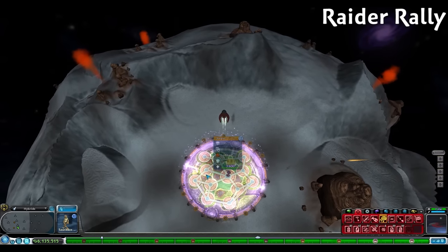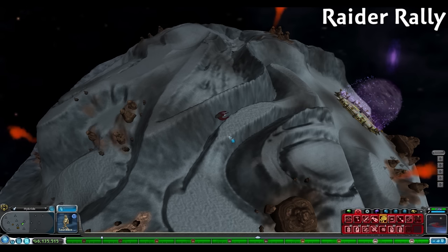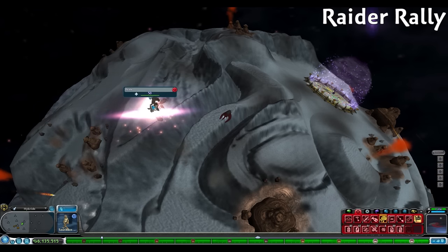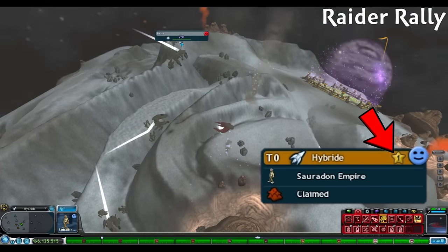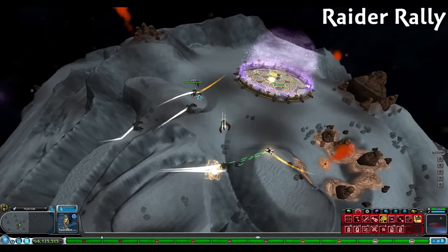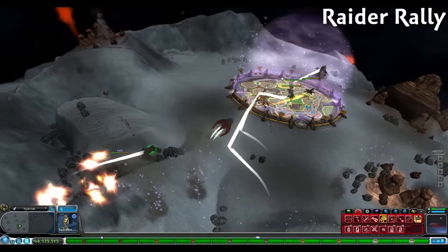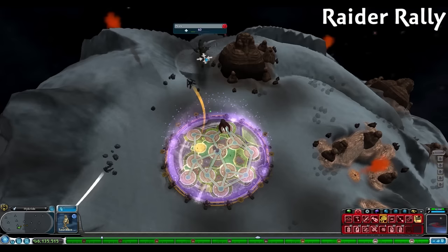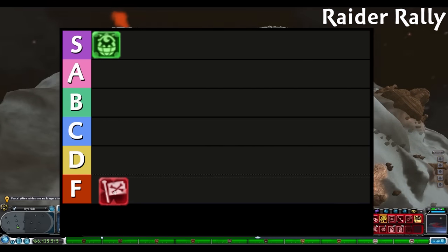Next let's talk about Raider Rally, one of the worst abilities we'll see on this tier list. Raider Rally summons a small fleet of pirates to help conquer a planet. Rival empires have a star ranking of 1 to 5, with 5 being the highest. Let's see how well our Raider Rally pirates take over a planet with a terra score of 0, 1 city, and no city defenses. Our pirates only need to destroy 1 city hall of 3600 health to conquer the planet, and we see this pirate group get completely destroyed by 1 defense ship. All 3 pirate groups we summoned were completely destroyed and didn't even destroy the 1 city. Raider Rally can only go in F tier.